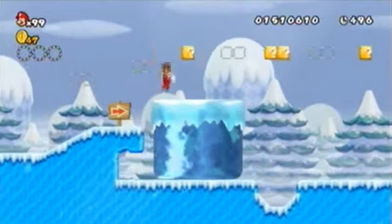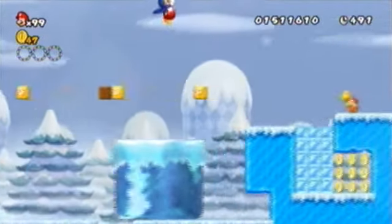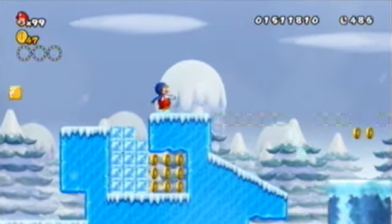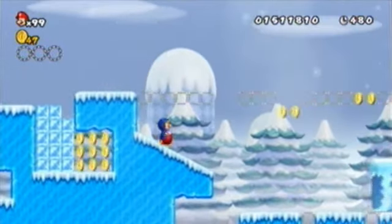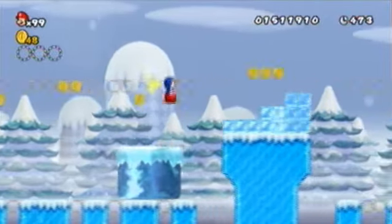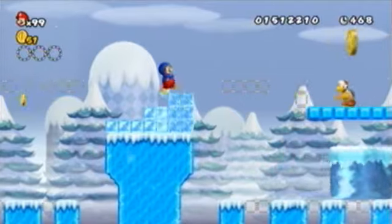There's hidden stuff there. You really want your penguin suit for this level — it is very, very helpful for the traction purposes. If you get stuck between that and the wall — like an iceberg thing in the wall — you'll get dead.